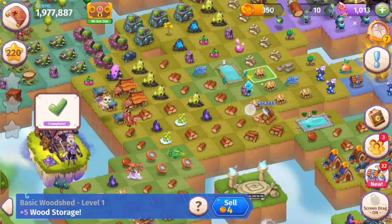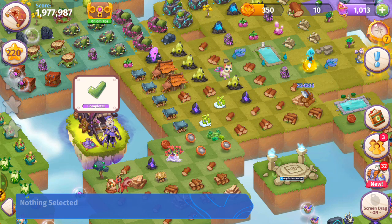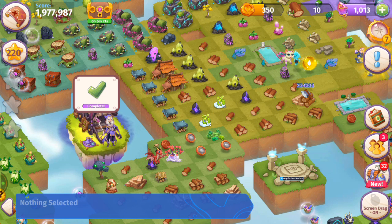Merge these level one basic woodsheds there and we'll be able to make another five-merge with those level twos. The more buildings you have on your map, the more they cost — exactly like in Merge Dragons. When you bubble them, that reduces the cost.